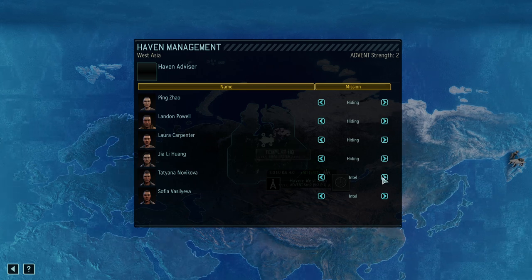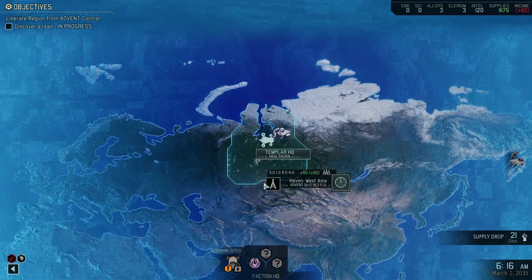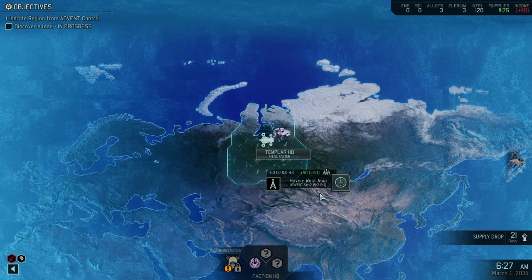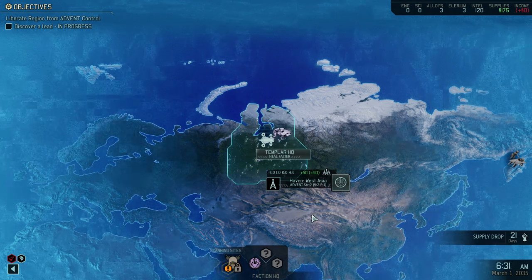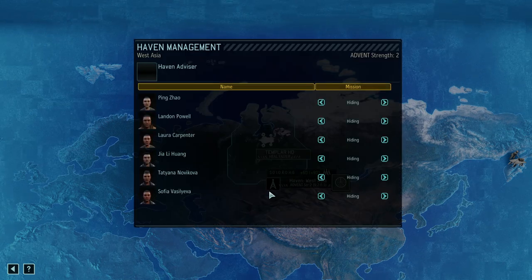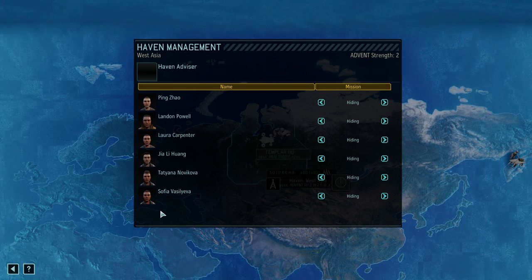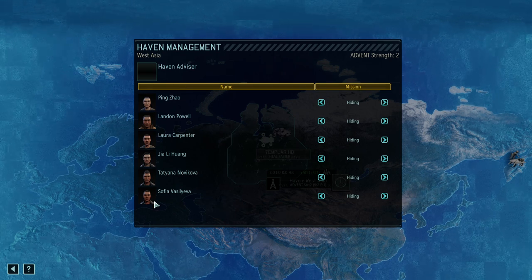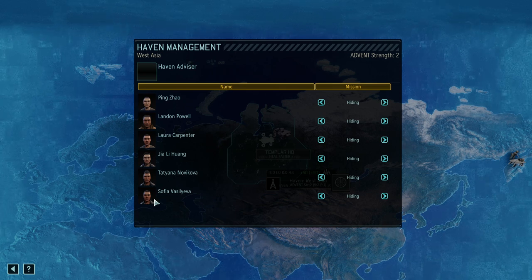The last option is Hiding. Hiding means that your operatives are doing nothing but making sure that the level of vigilance in the area does not improve and rather decreases. So if you're doing a lot of missions and have a lot of activity, the vigilance level of Advent will skyrocket — meaning Advent is very keenly aware that something is going to happen here. That also means there is a chance they will try to target your resistance operatives with a terror mission and try to kill them off.